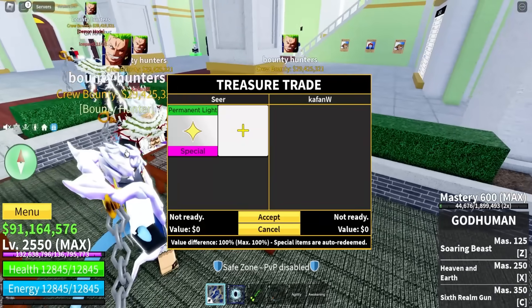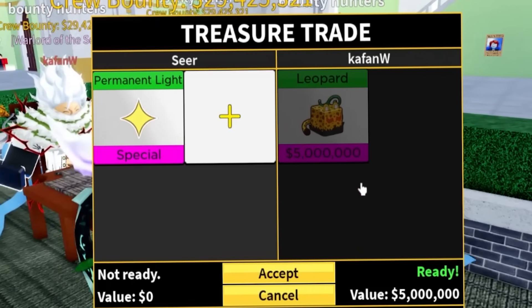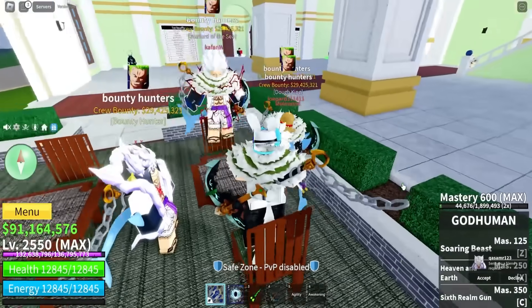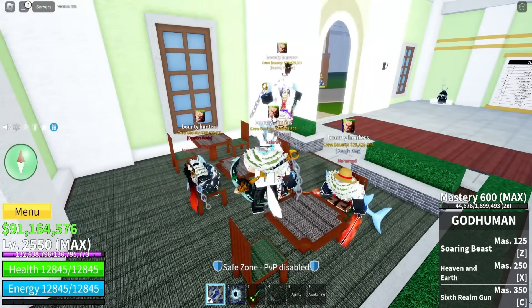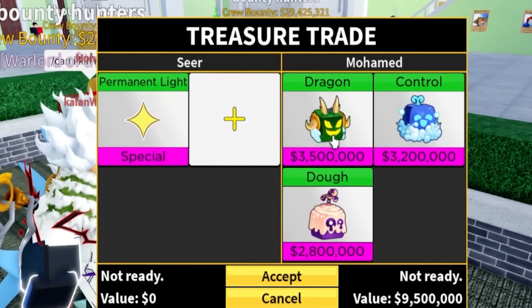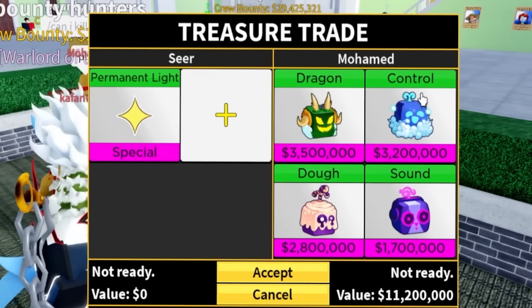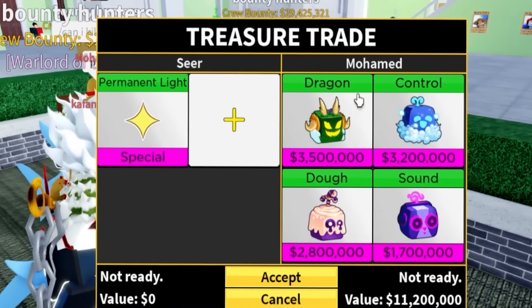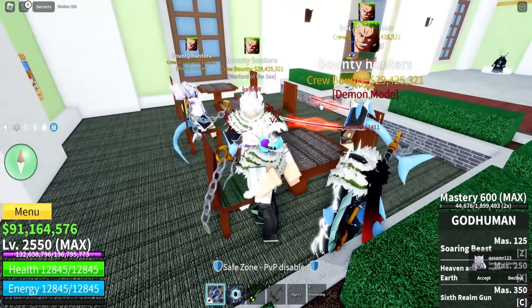Everybody's dressed as Luffy — we got Luffy Gear Five. We got a leopard and lock-in — that is not enough. We got a whole squad, everybody's from the same crew. Let's see what you got: dragon, control, dough. This offer is not that bad actually, because dragon and dough is obviously really good. But I don't think this trade is worth it anyway.